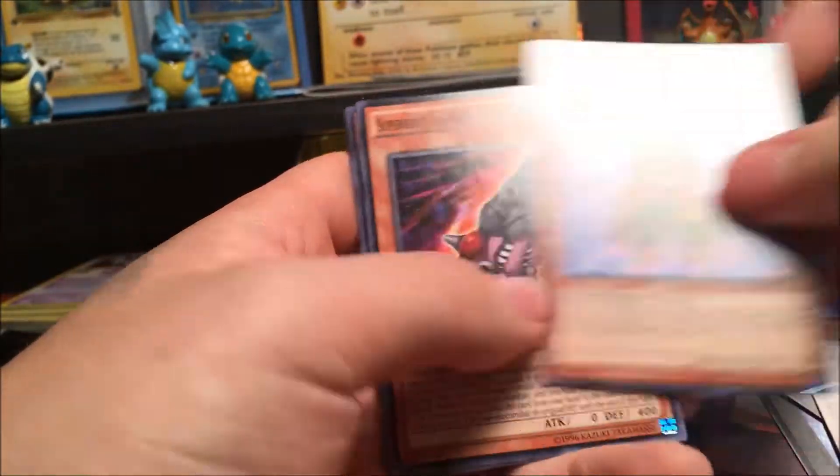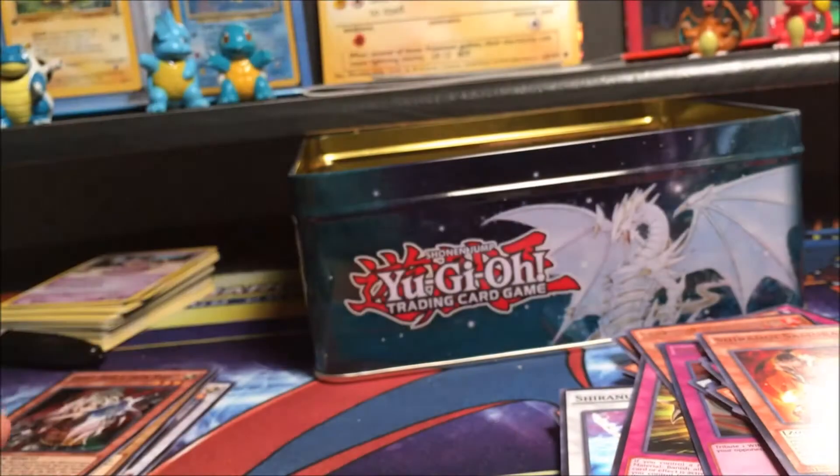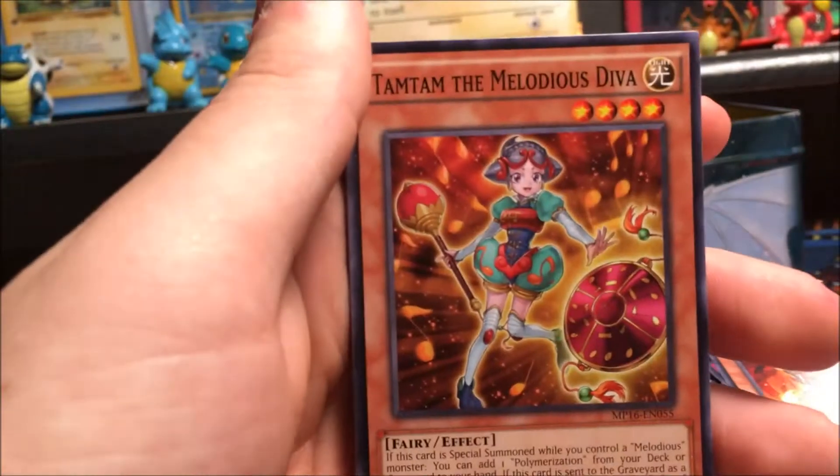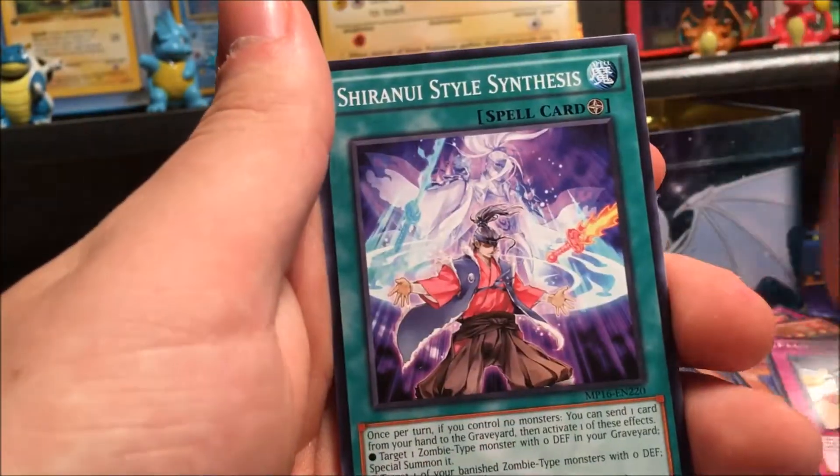Cyber... Fusion support. Primal... whatever — I've seen all these cards before somewhere. Okay now we got the last mega tin — 2016. I think I just got like three of these in a row. Well I mean it comes with a lot of cards, I expected that. I think I got three of these in all like the first part of the packs.